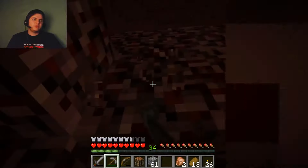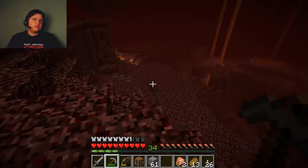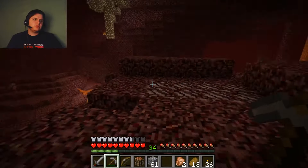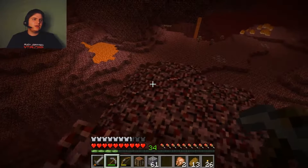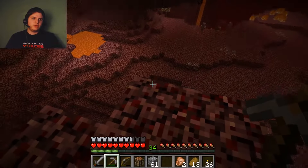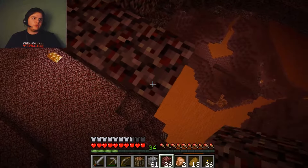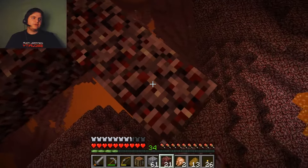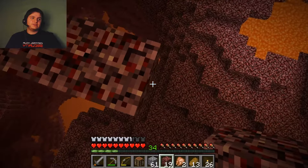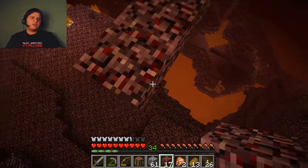I could never make the things for the End without finding a castle. I cannot lose my portal. I need to lay down a stone path. I'll use netherrack because I can find it anywhere. There better not be any skeletons. I'm holding tight on that shift key. Careful now — it's like setting up dynamite.